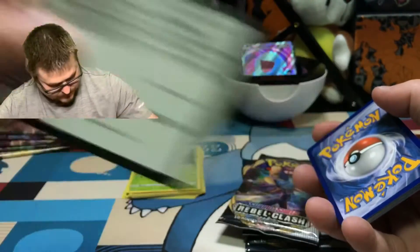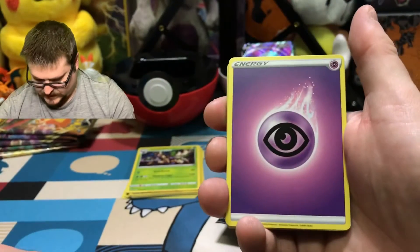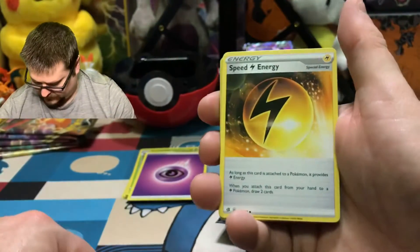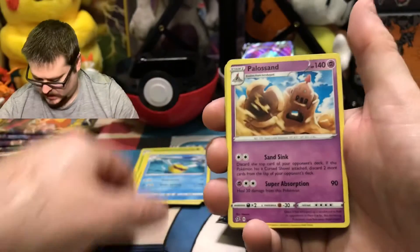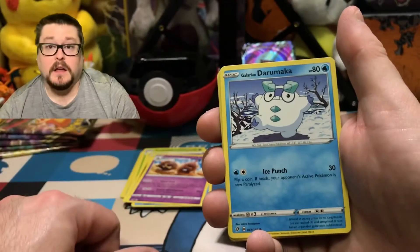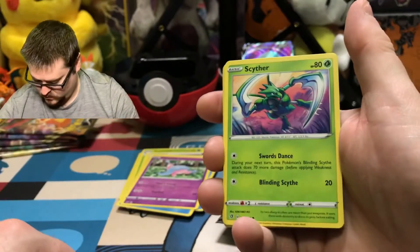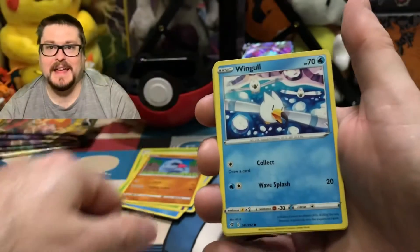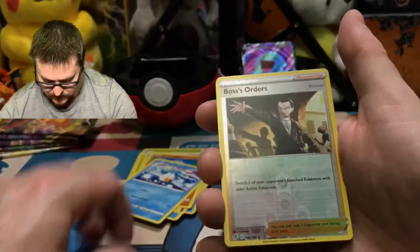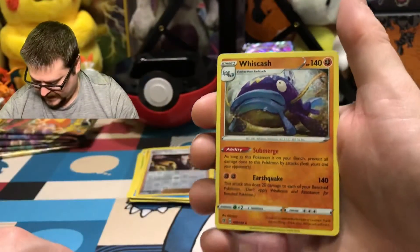Here is your code card. We have a Psychic Energy, a Speed Energy, a Piplup, a Palossand, a Galarian Darumaka, a Hatenna. Ooh, Cufant. A Nosepass. A Wingull. The Reverse is Boss's Orders. And the Rare is a Whiscash. So far, no luck in Rebel Clash.